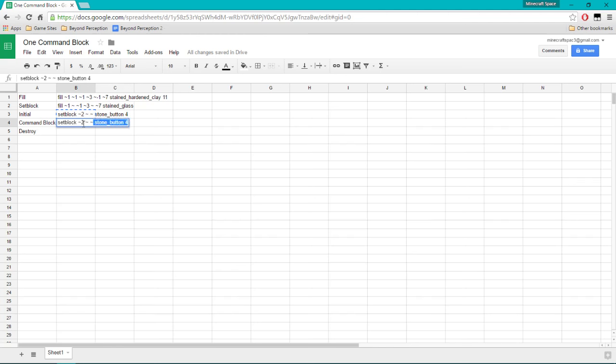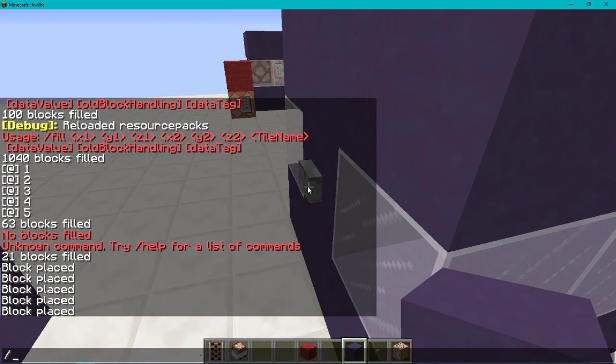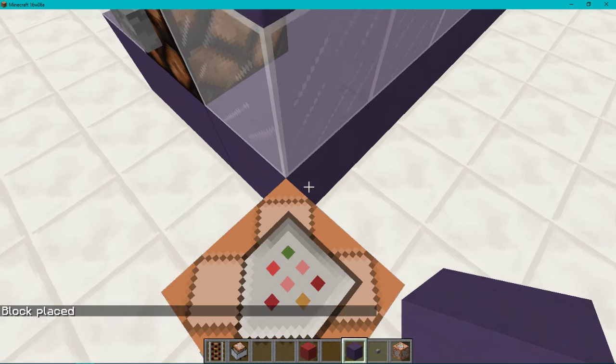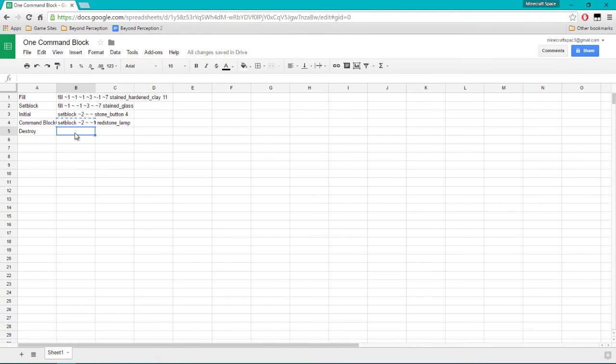The next thing we want to set block is the redstone lamp. We do the same coordinates but go one back behind the button and it's going to be a redstone_lamp. Ctrl+C, Ctrl+V — and there's our redstone lamp.